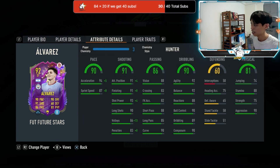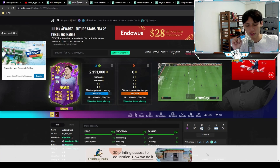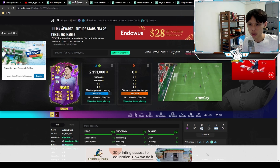Let's talk about the cons of this card. There are really only two. Number one is his strength at 75 — he's probably not going to win physical duels against your opponent's center halves. The second con is the price tag at 2.1 million.